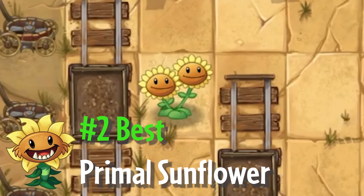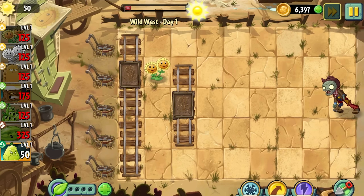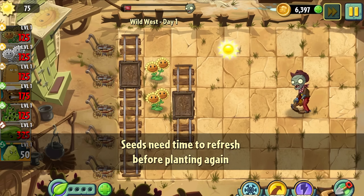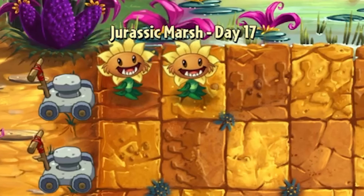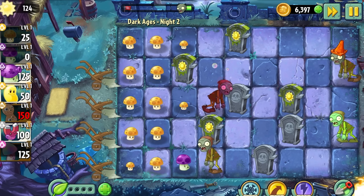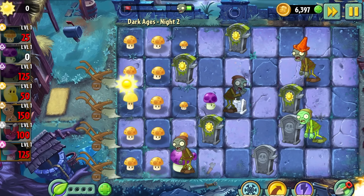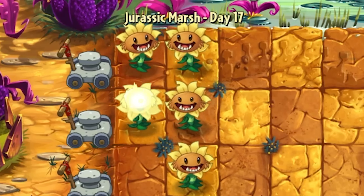I have a bit of a confession to make. Up until recently I religiously used Twin Sunflower as my main sun producer, because when I first started playing, the only sun producers were Sunflower and Twin Sunflower. But as more sun producers got added like Sun Shroom and Primal Sunflower, I stayed loyal to Twin Sunflower. Eventually I caved and tried Sun Shroom, and immediately noticed how much more efficient it was — shoutout to Sun Shroom, it deserves an honourable mention. But when I tried Primal Sunflower, it was clear this was the best sun producer of the lot.